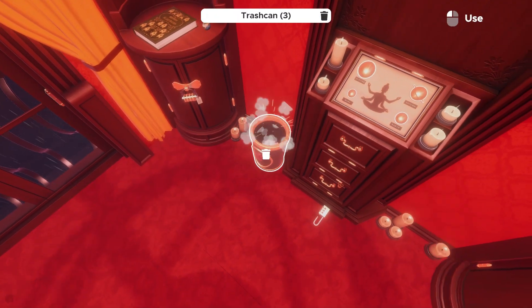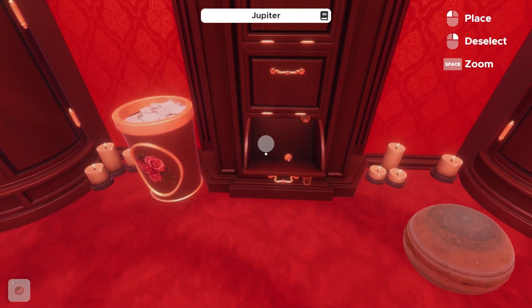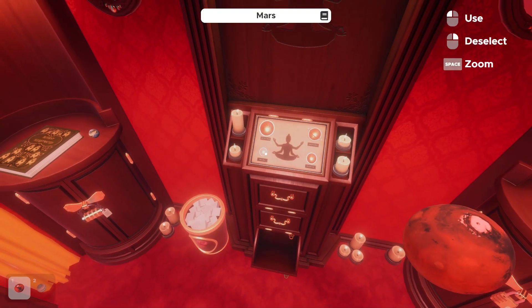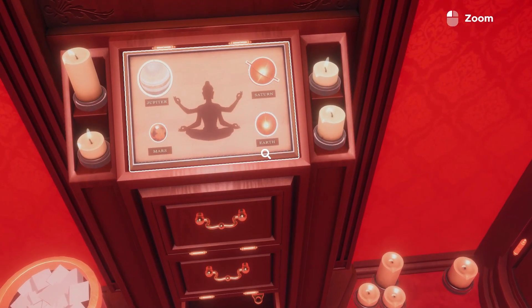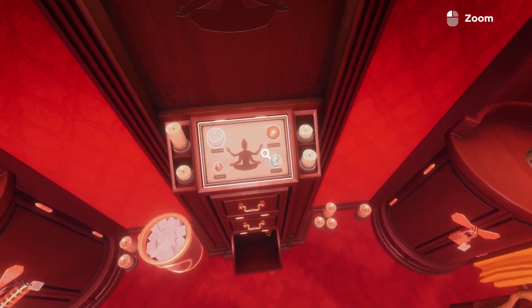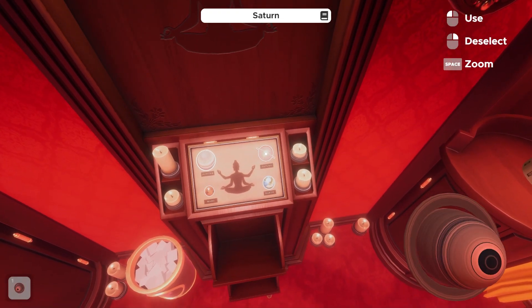I like to clean as I go in this one because everything does add up very quickly. Now that we have this drawer unlocked, we see that we've unlocked a Jupiter planet and a Mars planet here. These are just going to go into this tablet here — we can put Mars in and then Jupiter. So we're looking for Earth and Saturn. You can see out of the corner of the screen a ball that looks like Earth, so we can pick that up and put it in. Our last planet, Saturn, is actually just in the top drawer here, so we can open that up and put that in.